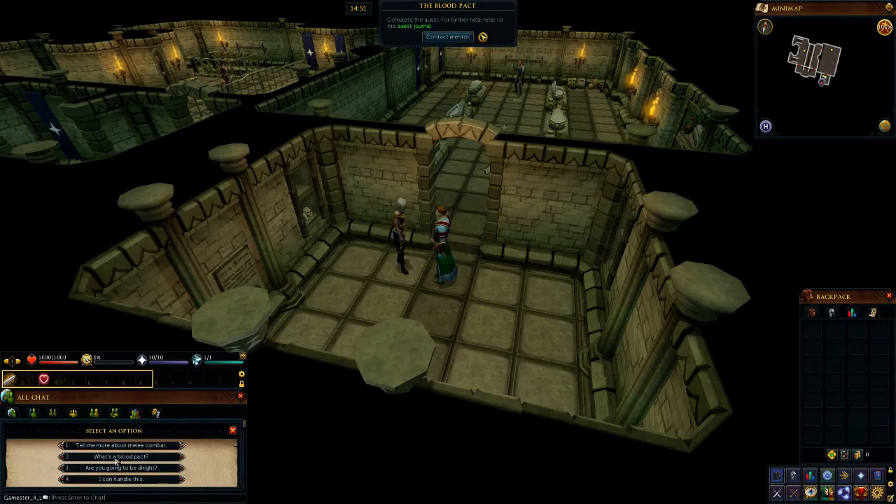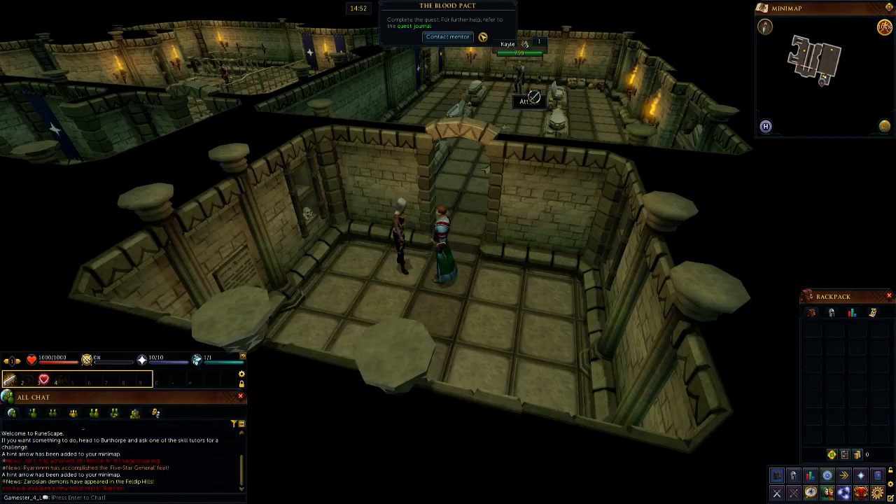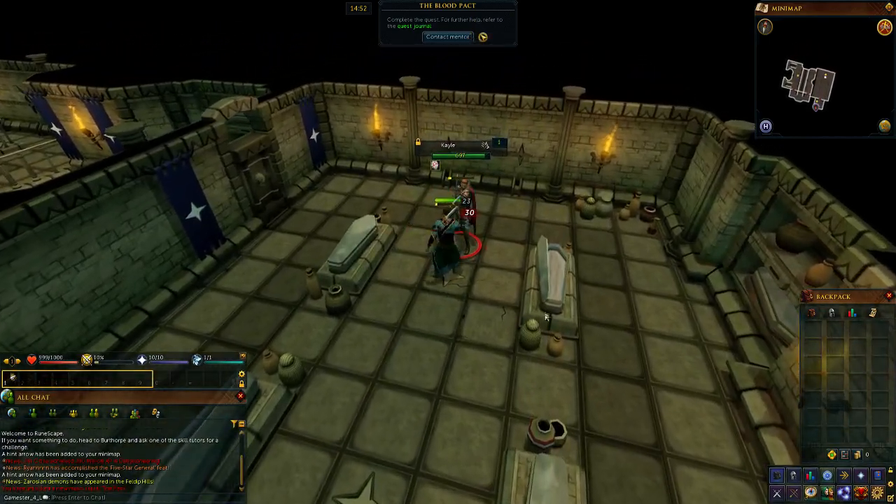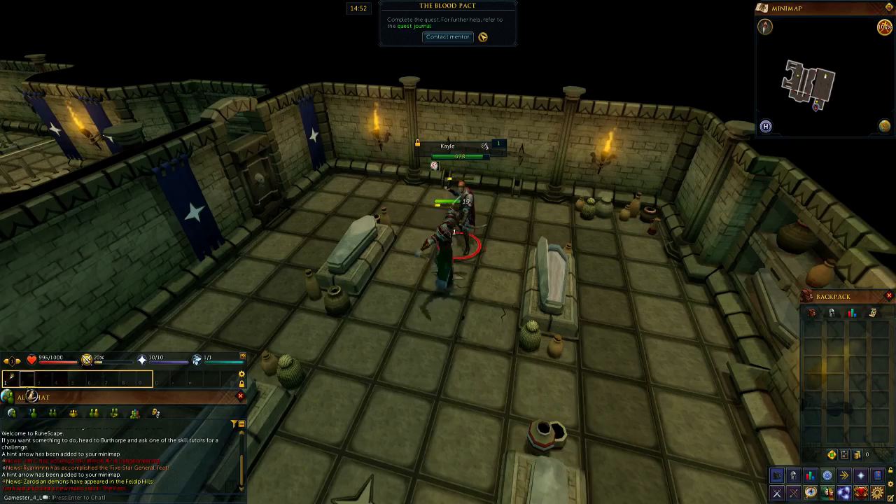I'll ask about melee combat because it might be helpful. Xenia says just run up and attack — you don't even need a weapon, you can use your fists. Melee combat is strong against rangers but avoid magic users. So it's ranged combat you use against magic users. I left click on Carl and it will go and attack with the dagger — you can see it's using the skills automatically, which I like.